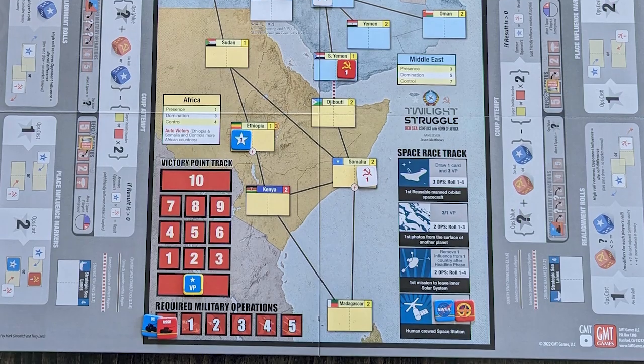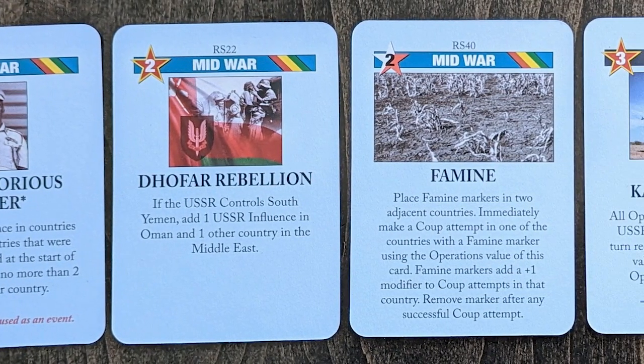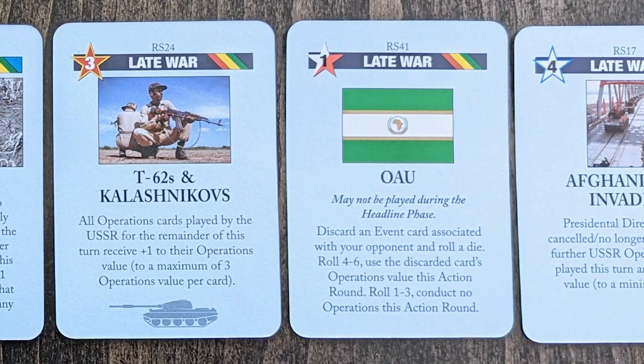I love hearing how the outside gaming community influences what designers are working on. I try to pay attention to what people are doing. There will likely be a 25th anniversary edition of Twilight Struggle and we'll do something along those lines graphically. There are little flourishes on these cards—like the Ethiopian flag bands—so you can tell at a glance it's a Twilight Struggle Red Sea card, but the graphic style is very much the same as Twilight Struggle so that the cards can integrate.